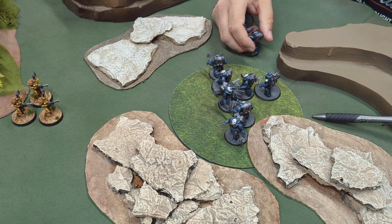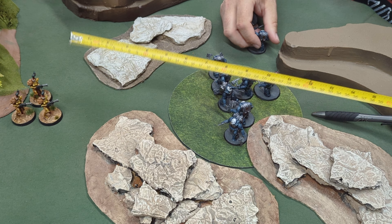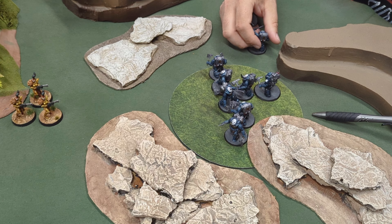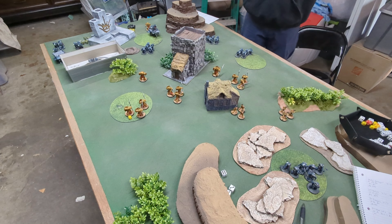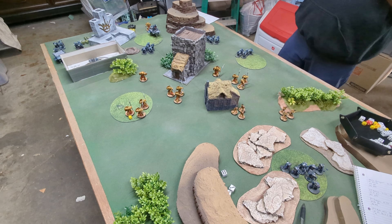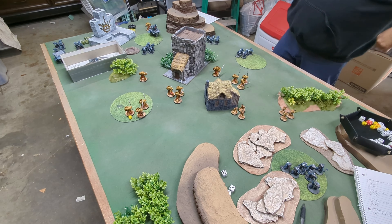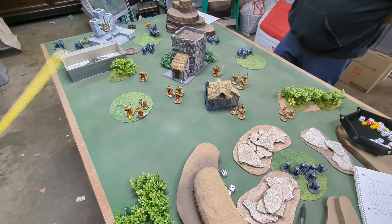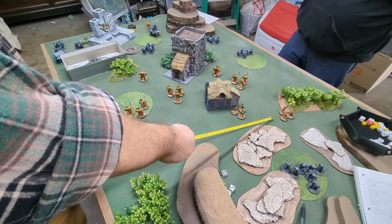Remember, whenever you charge you only have to touch with one model and then everything else piles in three inches. So it's not as bad as I was thinking. Now it's your activation — oh, I see what you did there. Do I go for them and let him have his chance? Let's see the way activations work in One Page Rules — these girls are done for the rest of the turn, they can't do anything else unless you come in and fight them.